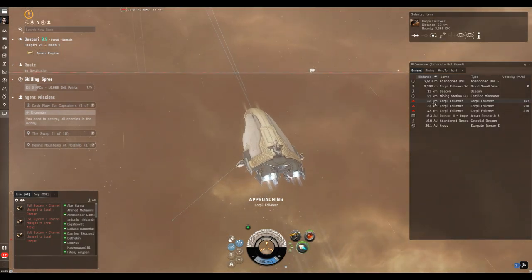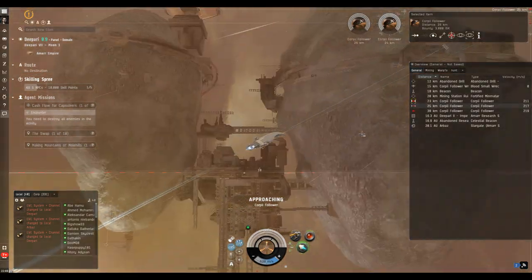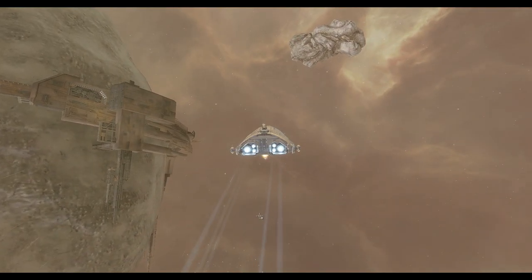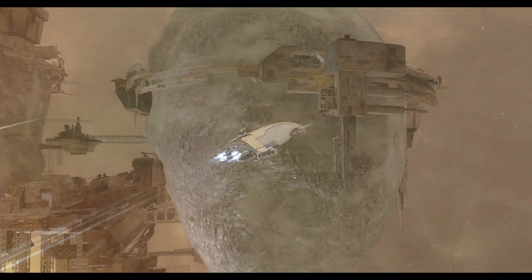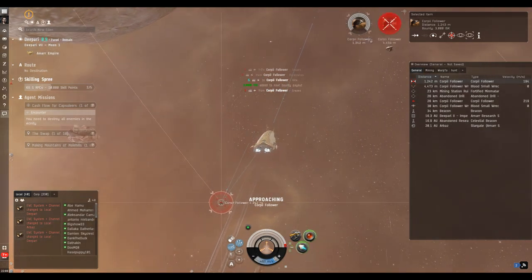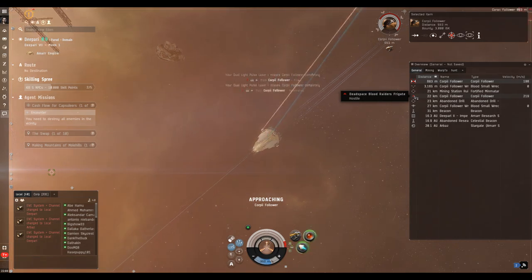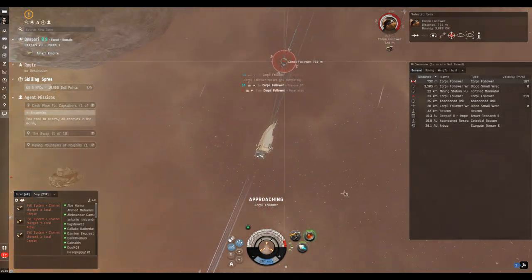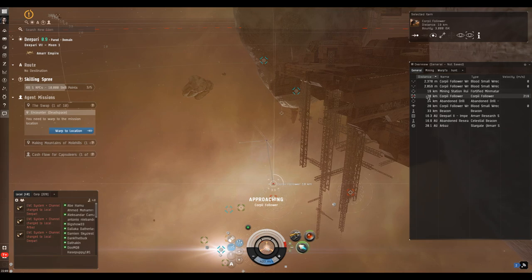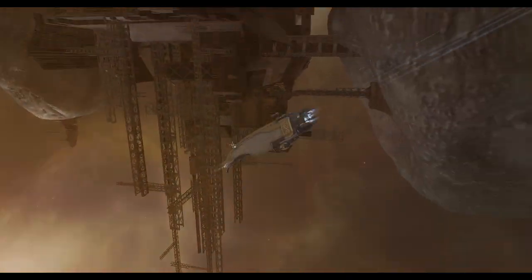We'll have no trouble taking these guys down — we've got much better guns due to changes to the introduction than we'd normally have for this mission. As the game warned, we need to approach the enemies; they're not aggressive enough to come to us. On some mission locations everything will come at you, but the game starts you gently. That's Ctrl+F9 for a panoramic view with no UI — useful for screenshots. We're checking the loot from the wrecks, but there's nothing to pick up here.